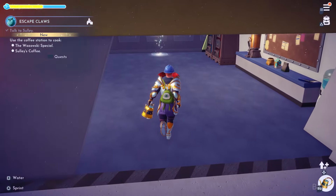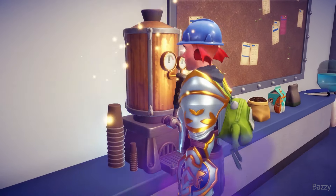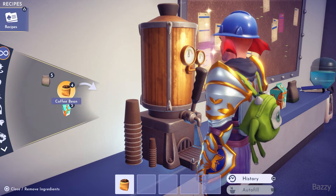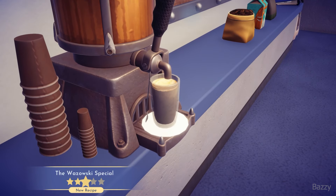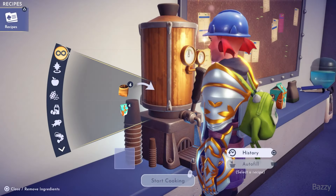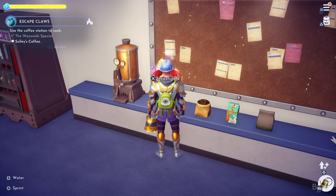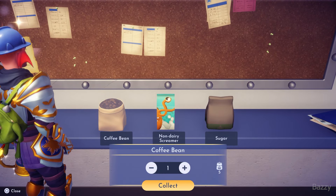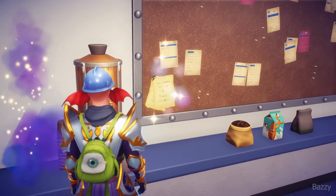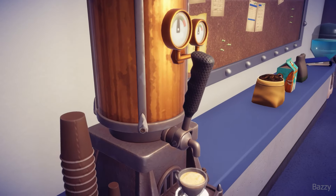Off to the coffee dock to make some coffee. There is a coffee order right beside it which shows that Mike takes one coffee, three sugars, and a creamer. We put one coffee, three sugars, and a creamer - and we got a Wazowski special, five star, which hopefully will be easy to mass produce. We'll get Sully his coffee as well - he needs five coffees, so we need to get one more coffee just to make sure we have five.